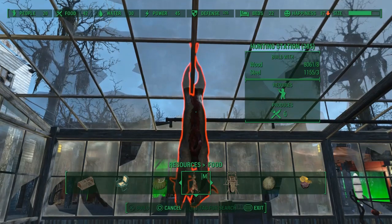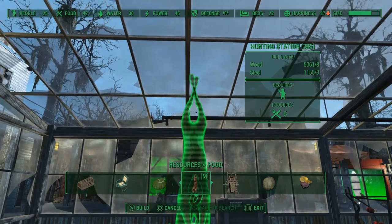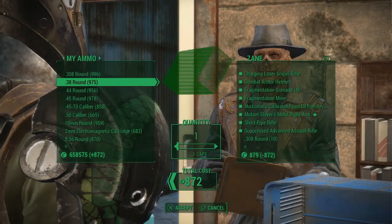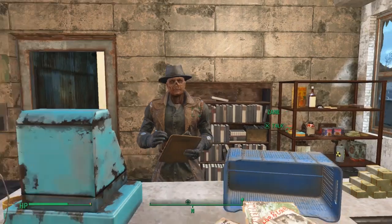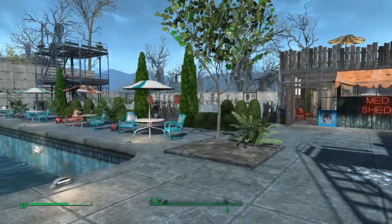Here there's a hunting station, and hanging up the radstag off of ceiling fixtures can be a little finicky — the attachment point appears to be where their ankles cross, and you have to line it up on the ceiling rafters correctly. Here's another example of two mods in action at the same time. With Simple Settlers, even in shop menus, the settlers that are named retain their names.